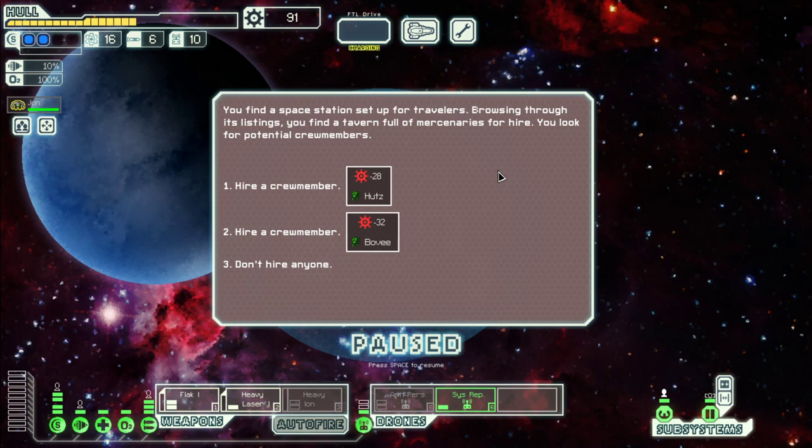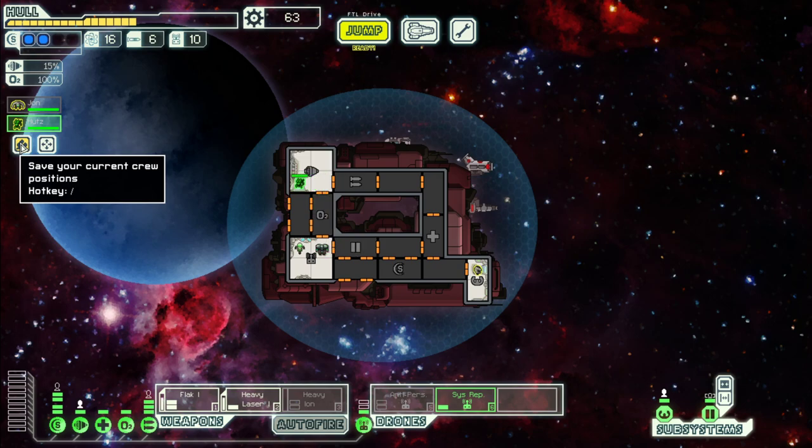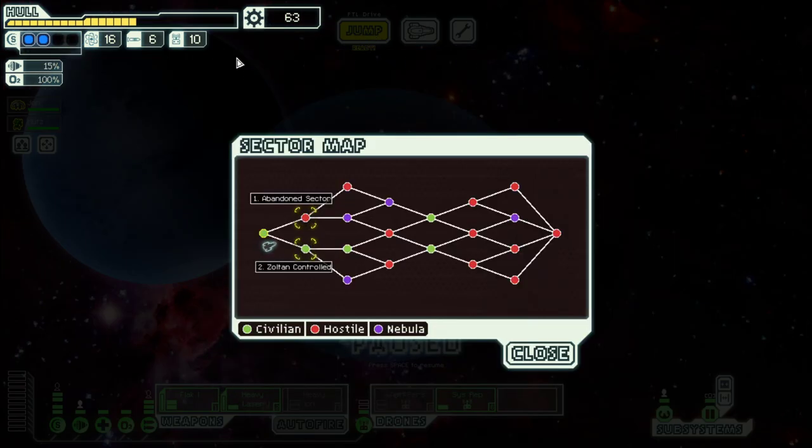Can hire a crew member — those two are equal so let's take the cheaper one and put them on engines. We've doubled our crew! And that's the end of the first episode. Next episode we will go through Sultan Controte, which should be manageable with a flag there. Hope you enjoyed this episode and I will see you soon — goodbye!